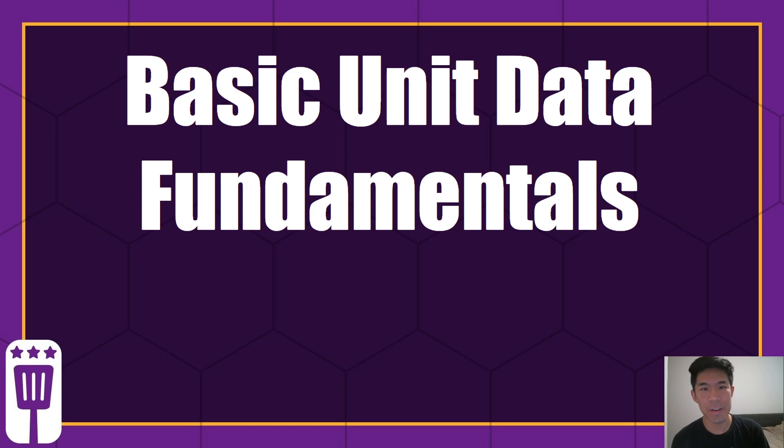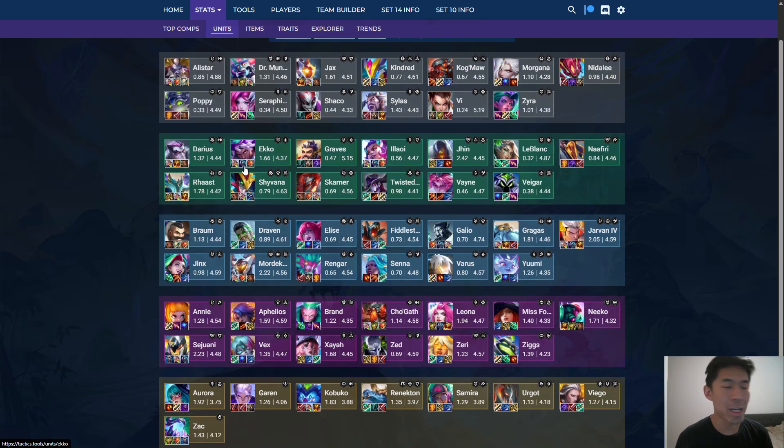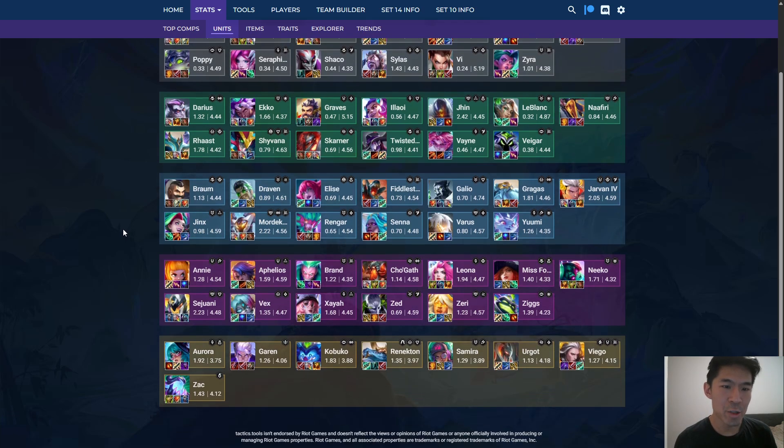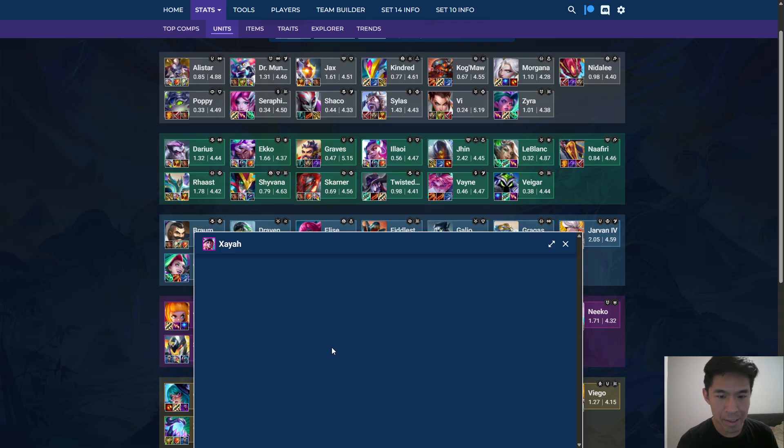There are a lot of specific filters and details you can use when looking at data. However, I would say for 99% of cases, you can actually just go to tactics.tools, stats, units, and just look at the adjusted placement, and that will generally give you the best in slot for each unit. I'll kind of talk through about how to read it — so let's just look at Zaya, for example.